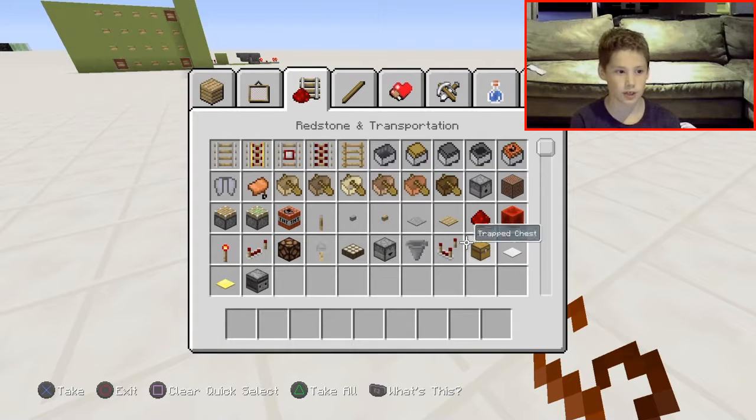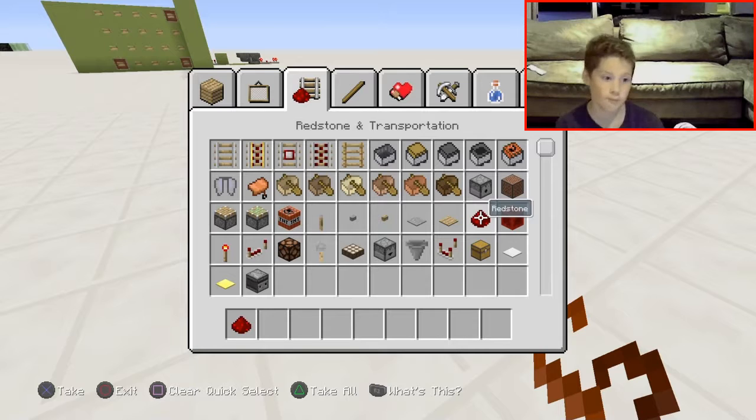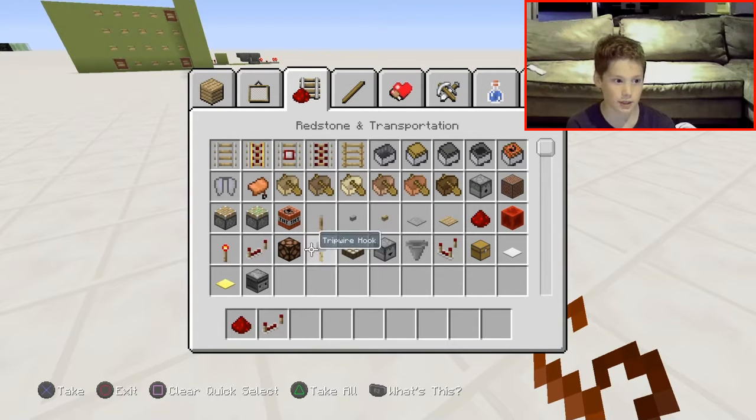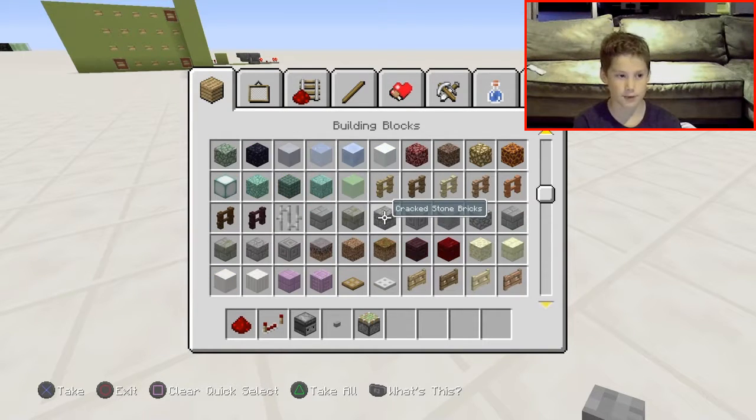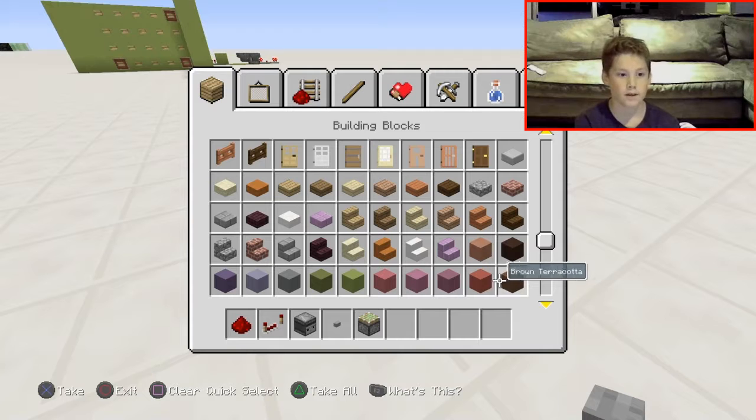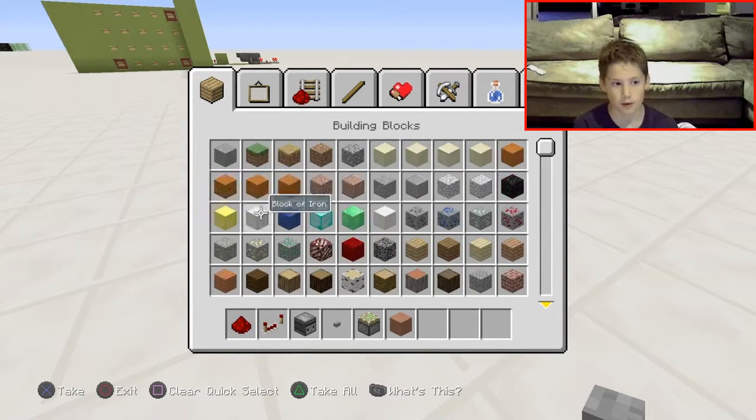What you're gonna need is redstone — four of it actually, four repeaters, one observer, one button, four sticky pistons, and about 32 of a block of your choice.